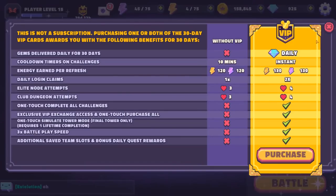So let's go ahead and jump on over to the VIP section. I bought it for the sake of YouTube. Every single month, if you want to continue to have these perks, you have to buy VIP every single month — it does not matter what you did last month. You're going to get gems every single day. There's a 10-minute cooldown between battles, but VIP removes that. Some more stamina, daily login rewards are doubled, elite node farming gives you four rolls instead of three, club dungeon gives four instead of three, and one-touch complete-all-challenges.